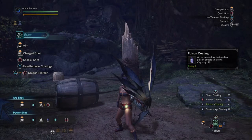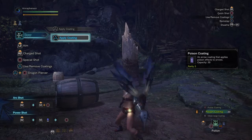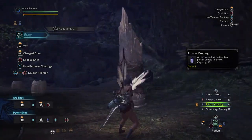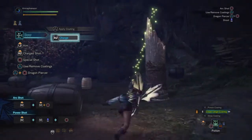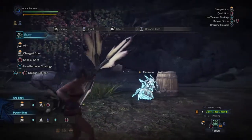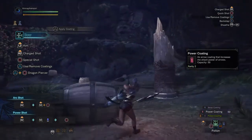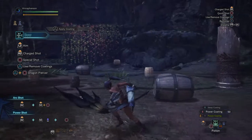Next let's talk about coatings, which you can see on the bottom right. Press triangle to load a coating and triangle again to unload it; if you swap to a different coating, you'll automatically swap. Each coating does exactly what it says. Sleep coating will eventually put the monster to sleep. Close range coating increases your damage but gives your arrows a much shorter max distance. Poison coating will poison the monster if you hit them enough. Power coating increases your damage by 30% unconditionally, but you only have 50 of them — though it's gone down from 50 to 30 these days.